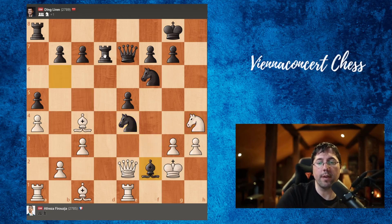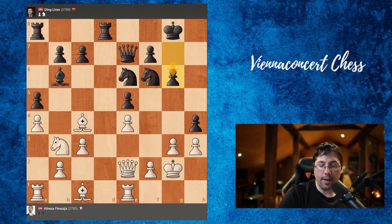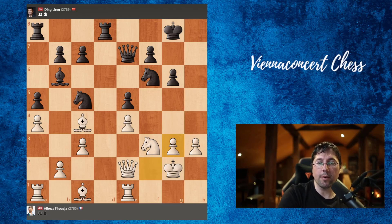After knight d2, knight c5, knight f3 — we take the pawn on e4, we take on h4, and bishop takes — actually Black is better. Notice this route of the knight — it will also happen in the game. After rook to d7, knight to d2 was played by Alireza, then knight c5, knight f3. If we take this pawn on e4, we can play g4 and the pawn on h4 is under attack. So f takes g3, we take on e4.